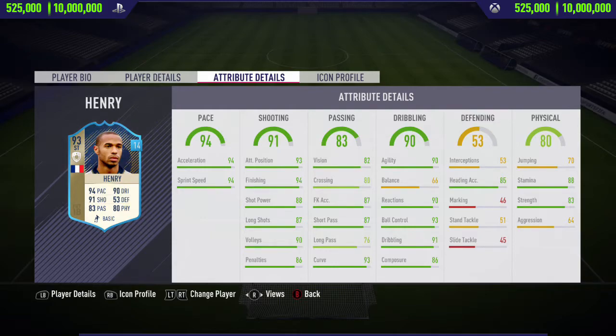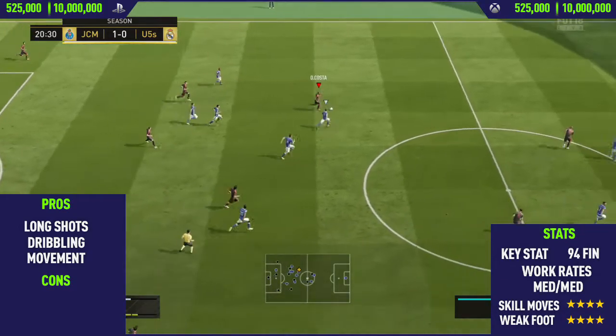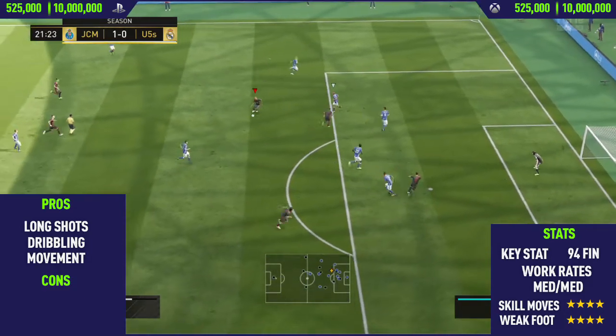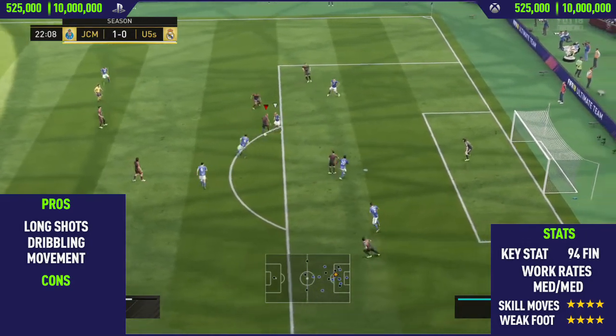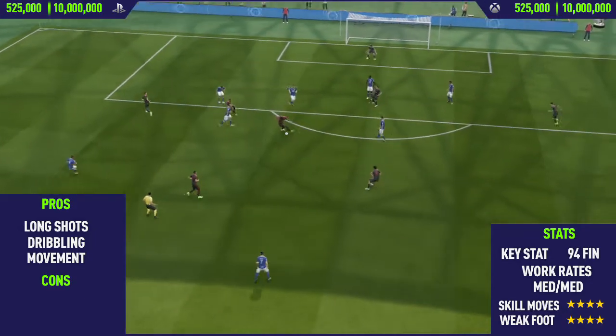So in today's video I'm going to be reviewing 93-rated icon Thierry Henry. The reason I decided to do this guy's loan card is because his prime icon card, to actually get it, he's going for around 3 million coins, and in my opinion he is a very good card, but he isn't my type of player. I want to try and save my coins for the prime Ronaldinho SBC when that card is released.